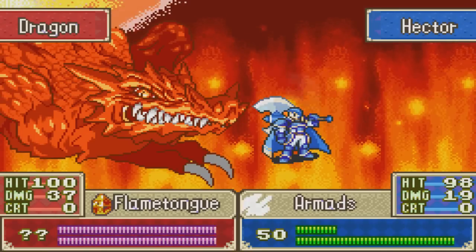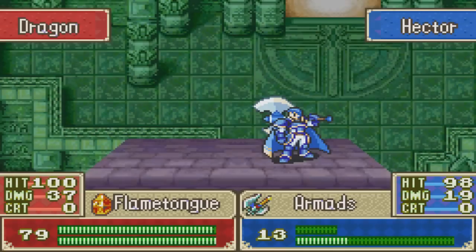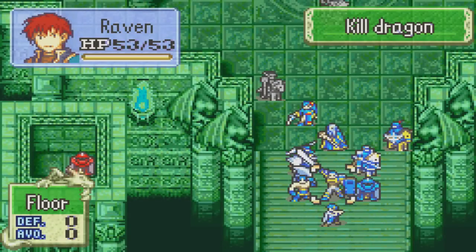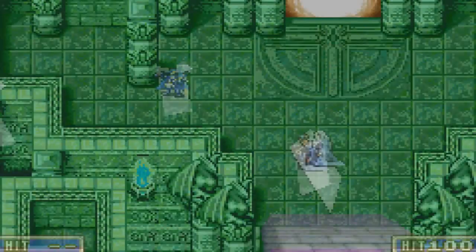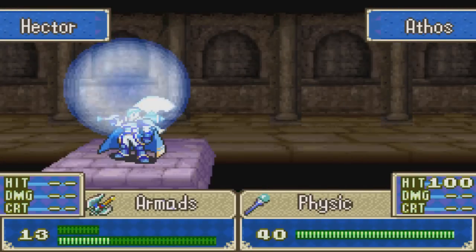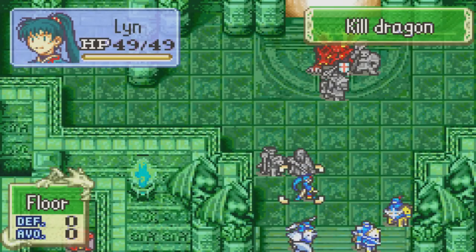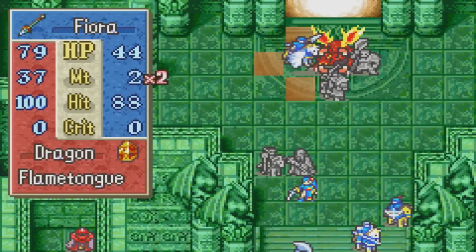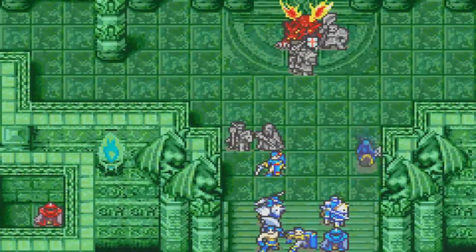The dragon has 120 HP — we can just now see it on the battle window, though it doesn't show three digits there for some reason. I always thought that was a weird thing, but it is what it is. If there's a character that needs more HP, use Nils to get your Physic healer again. Just makes sense — don't try to be a hero if you don't need to be. You can check your other characters if they can do damage, but it'll mostly be the legendary dragon weapons that can harm the dragon.